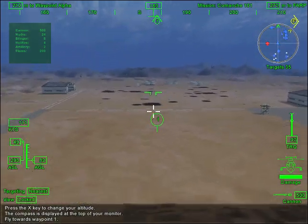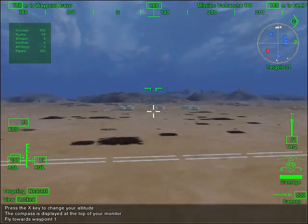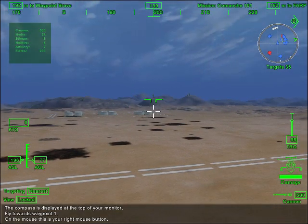We're going to do some target practice. We're going to send some drones into the field in front of you. Press the cycle target button to get an active lock on the first one you see.